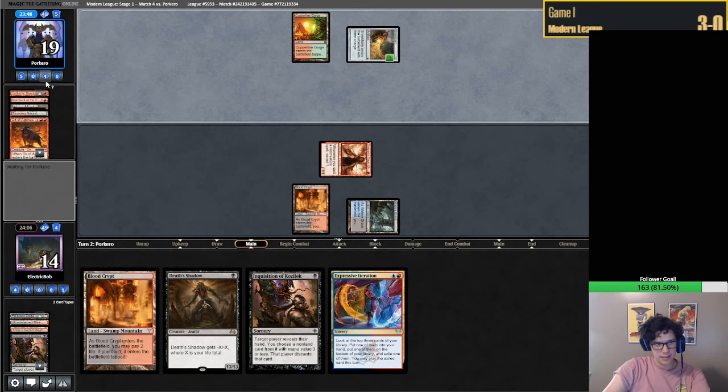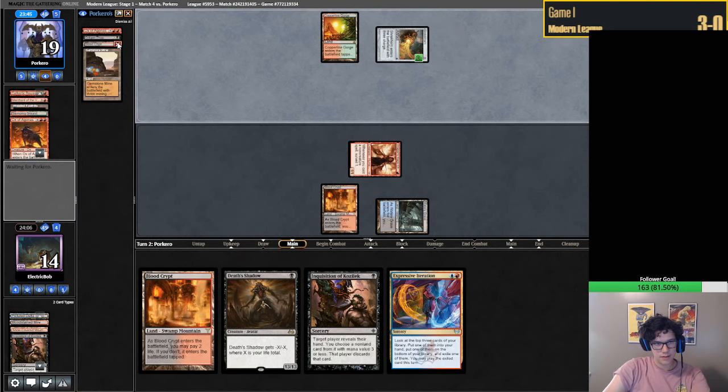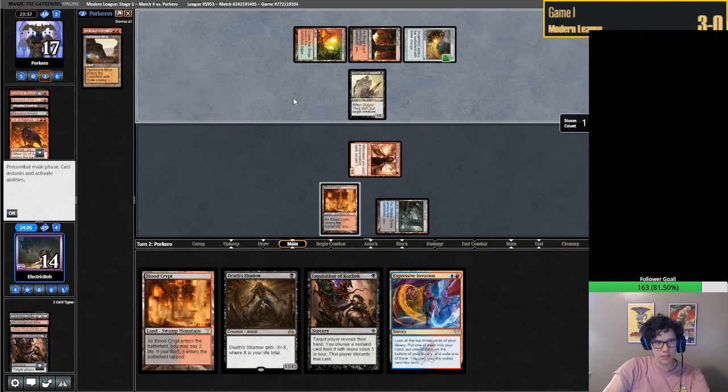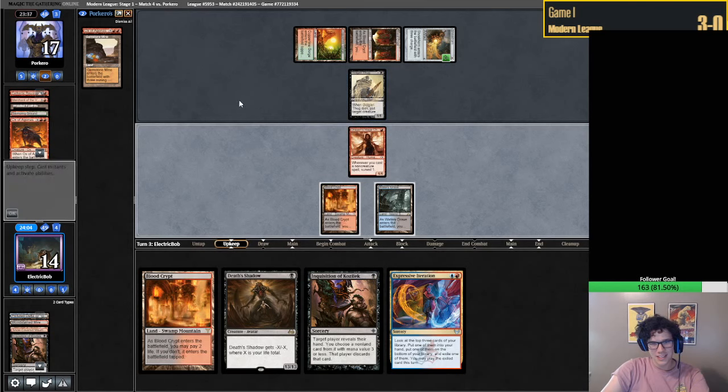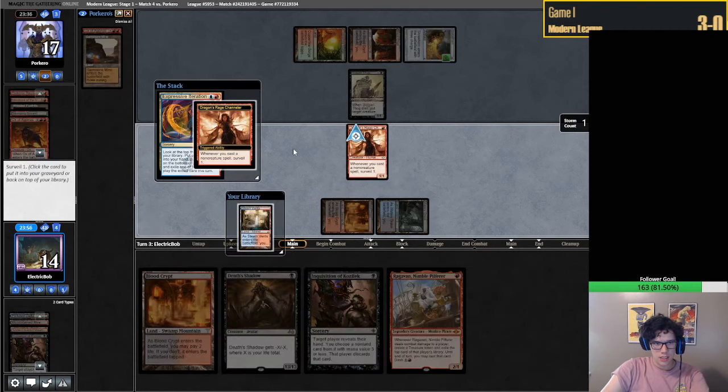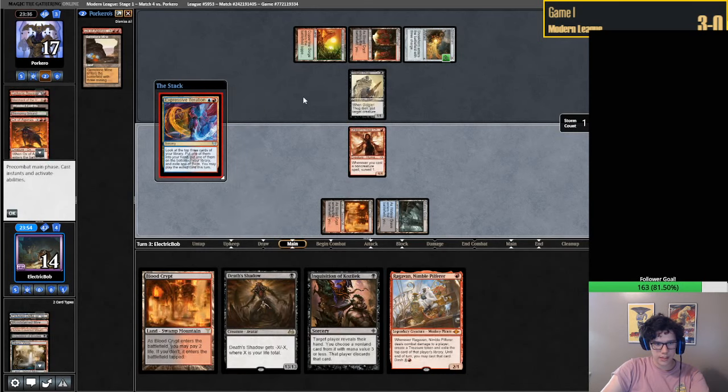Ox - yikes. Ox is quite good in the bin. Blood Crypt. Don't tell me you drew a Cathartic. They're playing their Golgari Thug - I love that, that makes me happy. I don't think we need other lands. Specifically not having a red source is kind of bad.